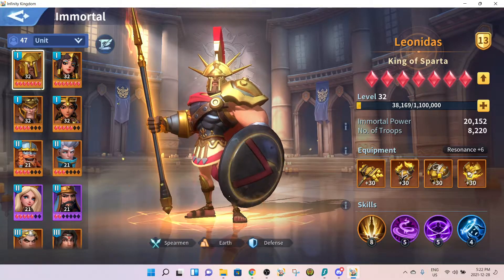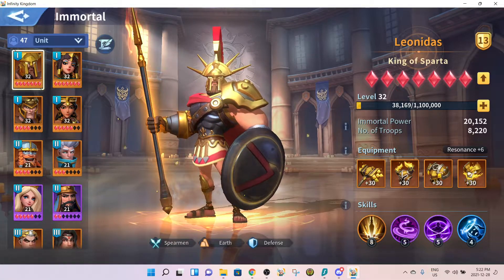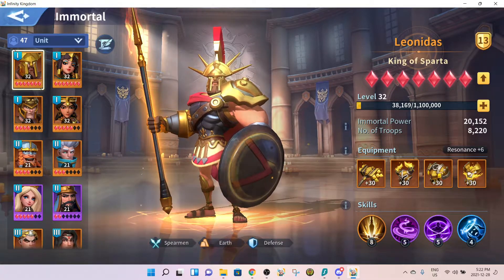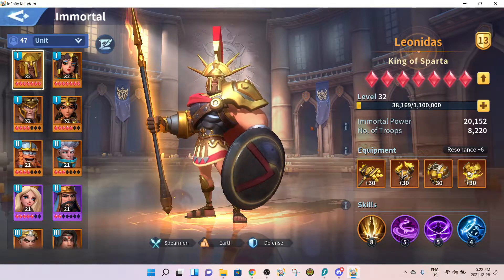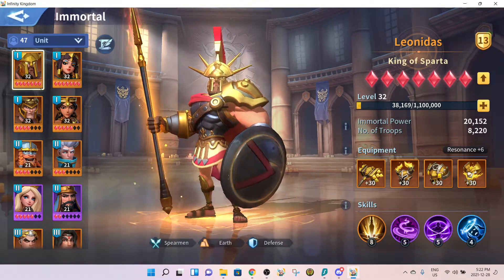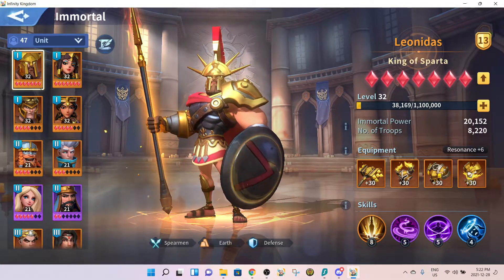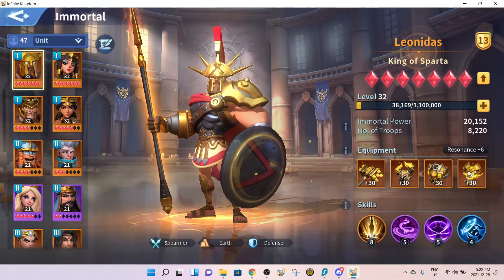Once you have found your end-game formation — the one that you really want — what you do is up your water archetype, because that's the free one. You start with it, so you need it to farm. Hop it up a bit, but don't invest majorly in it. As long as it reaches something like 30k eventually, it's quite fine for farming.